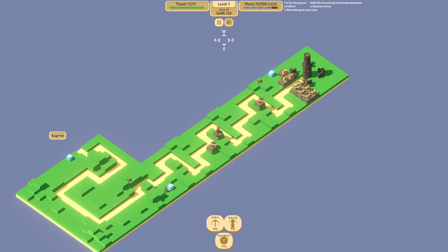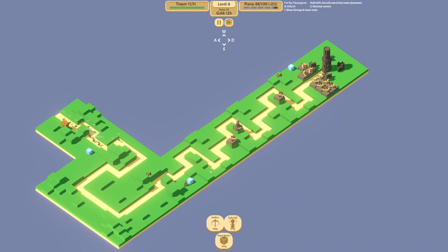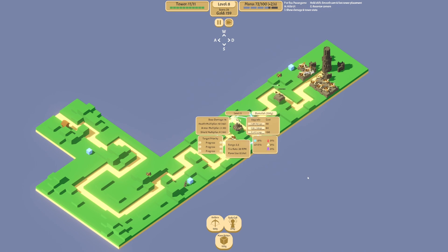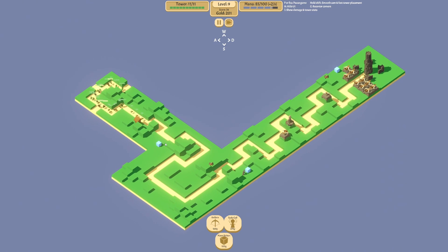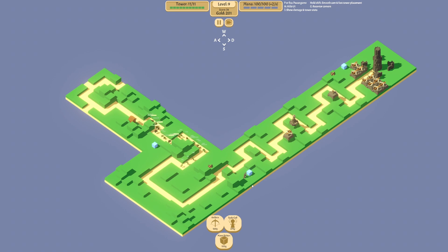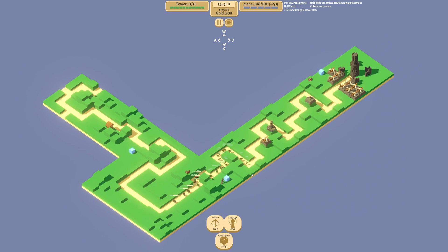We didn't lose any — this is going very straight, I like it. We can definitely afford to put another tesla coil right here, we just gotta get the money for it. Right now we're broke at 139 gold. But if I can get this upgraded it does so much damage. This is staying so straight — it's kind of crazy. Without the speed-up this would take forever — I'd literally just cut it out of the video.